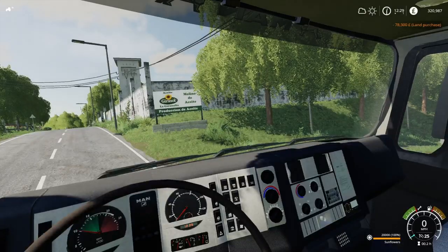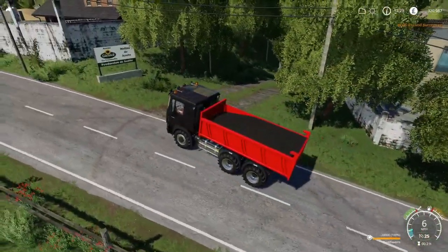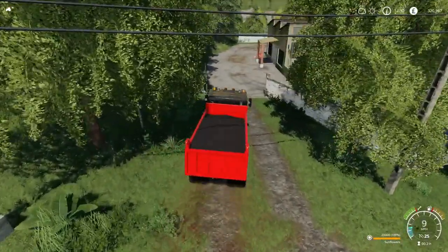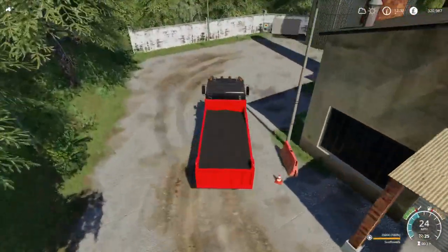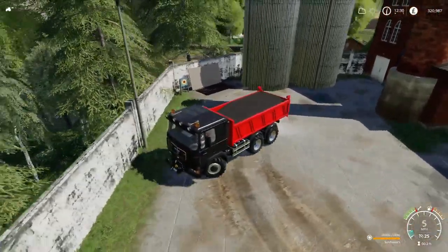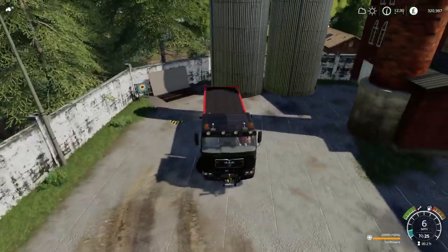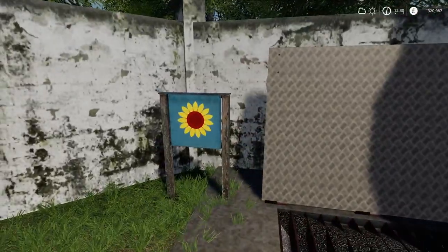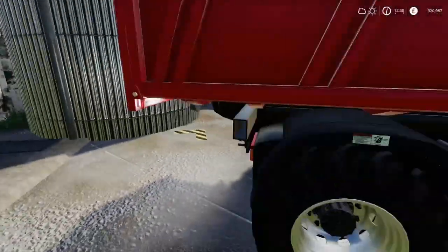Buy that and now we have the oil mill. You need to buy the land to use this, so please make sure you buy it. The drop-off is just over here. Everything on La Coronella is signposted — you can see exactly where everything is because it's got signposts for all of it. You can see there's lots of sunflowers in there, so you know where to drop it.